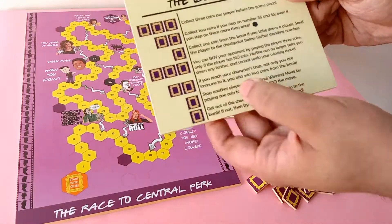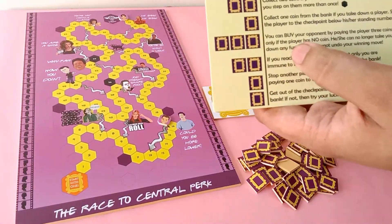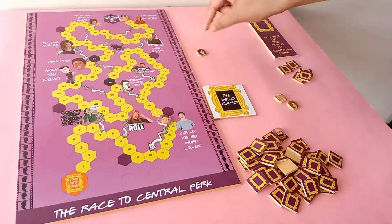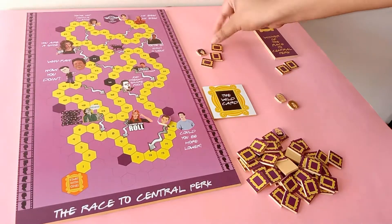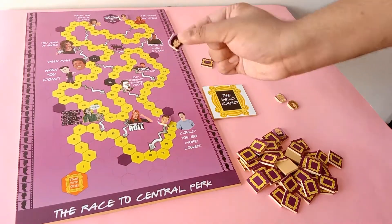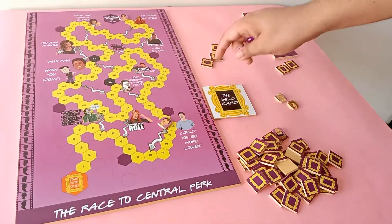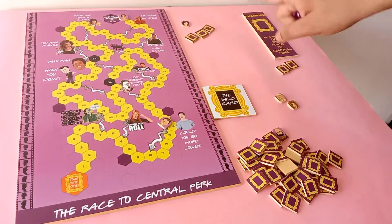Saving the best for last: if you manage to earn enough coins, you can literally buy one of your opponents by paying them three coins from your hand, provided that opponent has no coins at all. So if your opponent Monica has zero coins and you have plenty, you give Monica three coins and end up buying Monica. This means Monica can no longer take you out at any point in the game, and Monica can no longer undo your possible winning move. If a player has zero coins and is offered to be bought, the player has no choice but to say yes — such is the power of the Bong Bank coins.